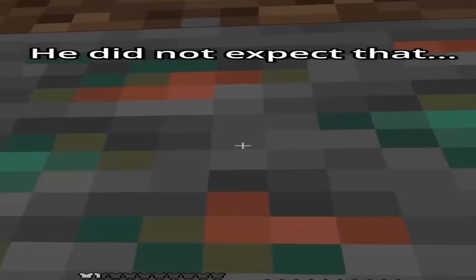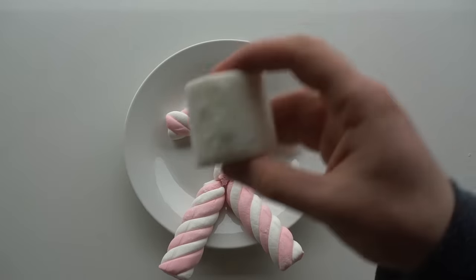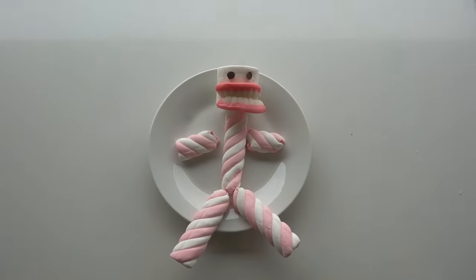Next, I moved on to skeletons. These annoying guys shoot you from far away using their bows. I'll make this skeleton using some marshmallow poles, with a large white marshmallow for a head. Some gummy teeth and chocolate dots finish off the face. Hey, I recognize this guy — he's the face I see when I'm going to sleep, outside my window.